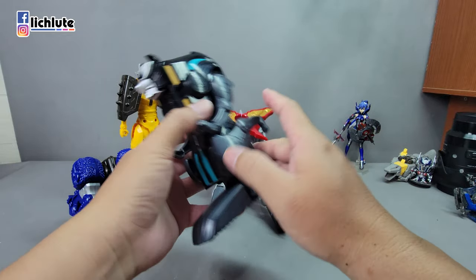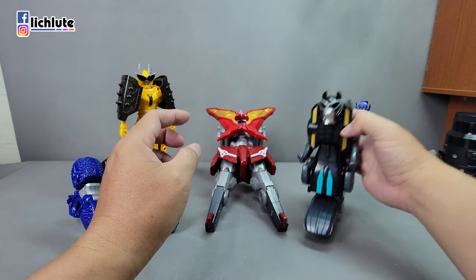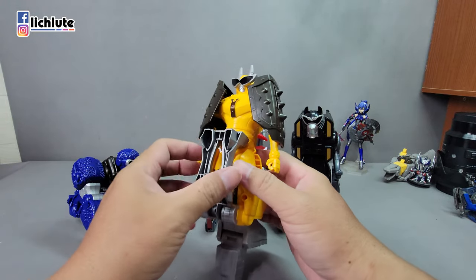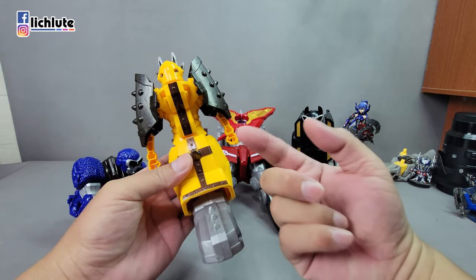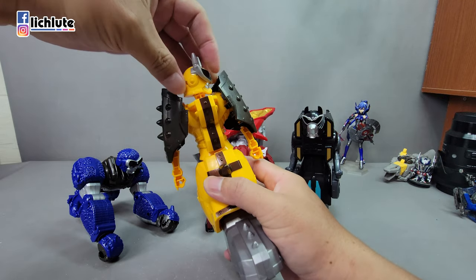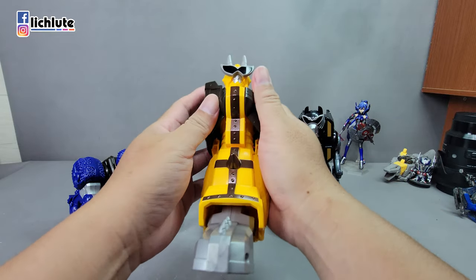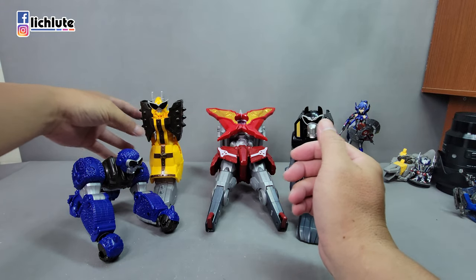首先把额头转成这个方向，把手往上推，脚从这里推上来。哎，运气不错，居然没有喷掉，这个是很容易喷溅的。变形过程中有一个要点，就是所有原本人物的头必须面对着机器人的前方。脚放上去，这个地方翻出来，这边会变成脚的正面。然后把这个头拉出来旋转180度，再把两只胳膊往中间顶过来扣上，这条腿的变形就完成了。